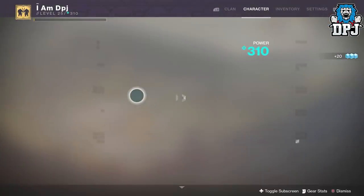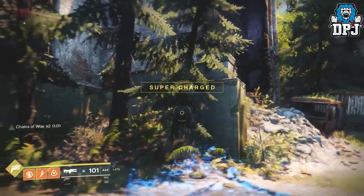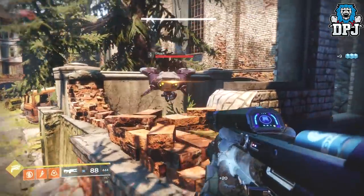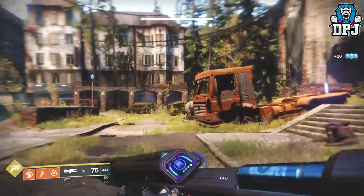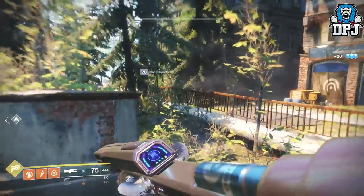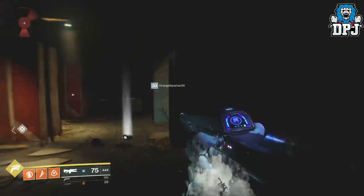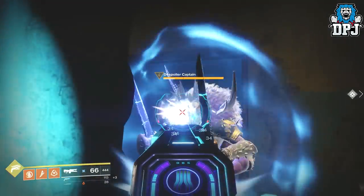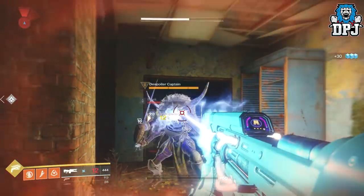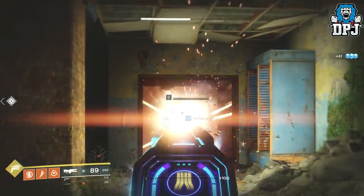Simply land a precision kill with your energy hand cannon, then switch to your kinetic hand cannon and land another precision kill, then go into your inventory and switch your energy weapon to either an auto rifle or a trace rifle. Both the Cold Heart and the Prometheus Lens are great here, but any auto rifle also works. As long as you keep hitting crits, you never have to reload your weapon — and even if you do reload, it still works.